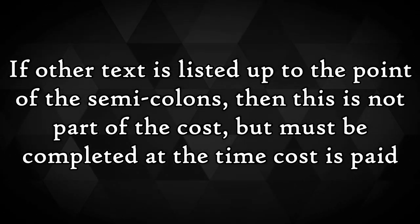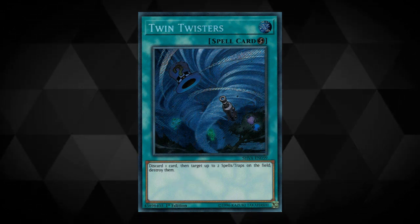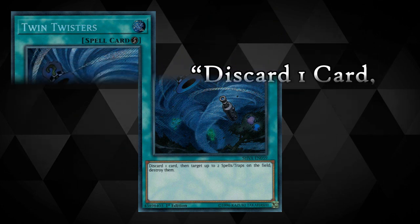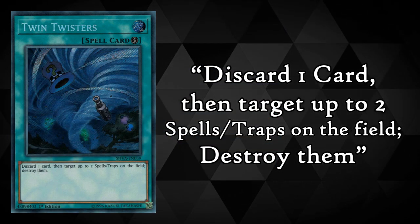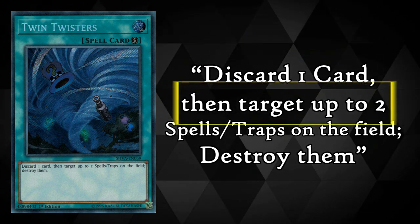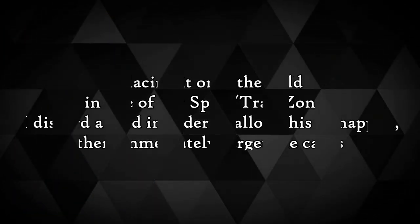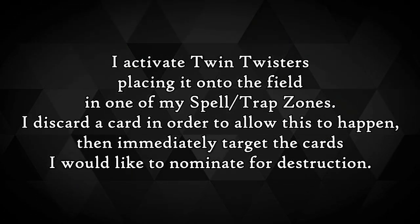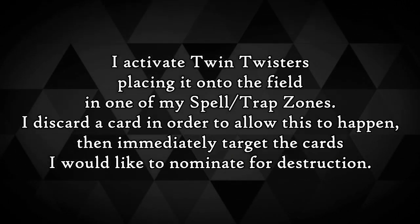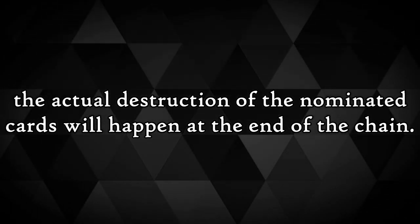Now back to that semicolon — if you see any other text listed up to the point of the semicolon, then that is not necessarily part of the cost, but it must be completed at the time that the cost is paid. A good example of this would be Twin Twisters. The text on Twin Twisters reads: discard one card, then target up to two spells and traps on the field, destroy them. The cost of the card is to discard one card. But the targeting must also be carried out at the time of activation. So when we activate Twin Twisters: it's placed onto the field in a spell and trap zone, a card is discarded, then immediately you select the cards nominated for destruction. At this stage, any other cards that can be chained are eligible to do so. The actual destruction of the nominated cards will happen at the end of the chain.